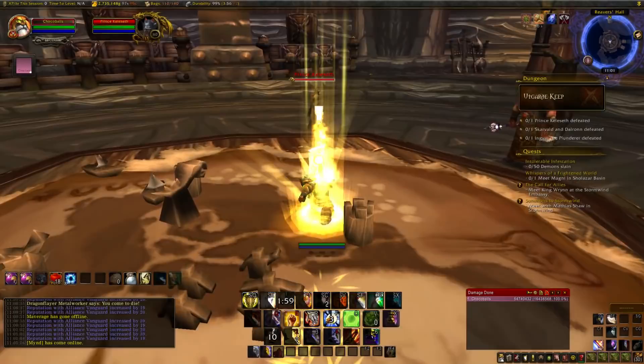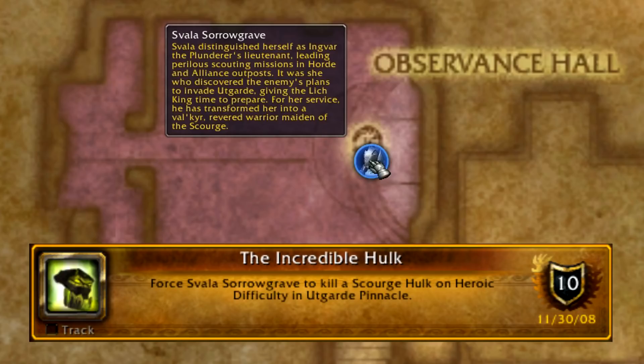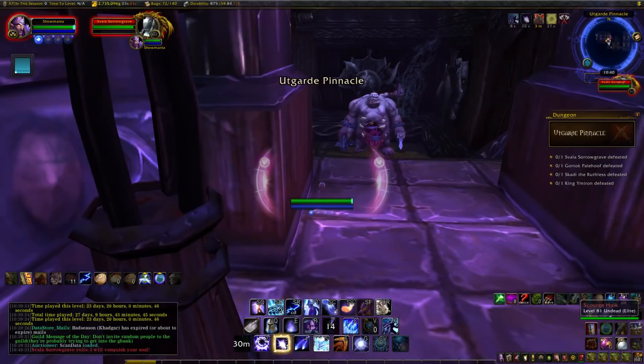The next dungeon is Utgard Pinnacle, located right outside the Keep. The entrance is on the outside this time. First is the Incredible Hulk: force Svala Sorrowgrave to kill a Scourge Hulk. To do this, you need to grab a nearby Abomination - I grabbed the one to your right as you're facing the boss. Note that this achievement is a bit buggy, and you need to pull the boss before the Abomination, or otherwise you might not get credit.